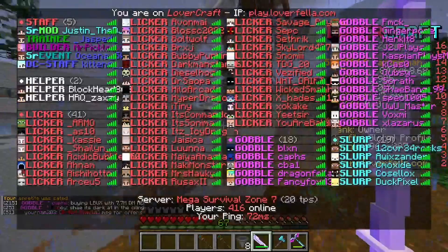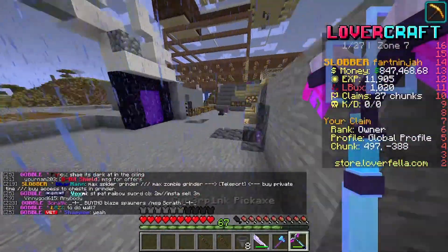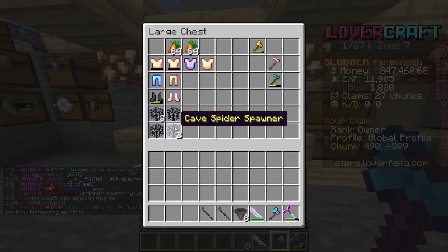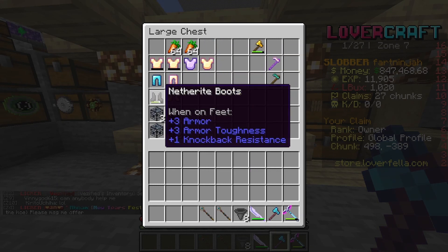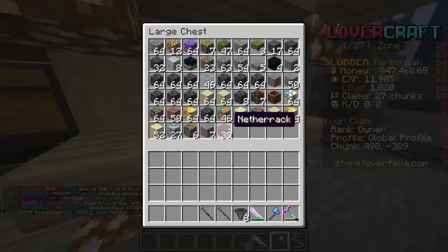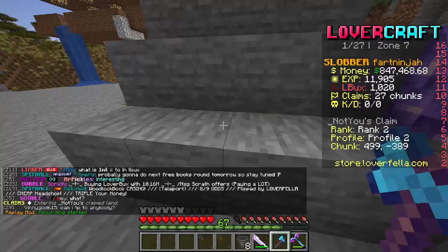Now we're going to go mining for a little bit because we need resources. Actually, first we'll tidy the base - let's look at these spawners and see which ones we have a lot of. We've got a couple of cow spawners but can't really do much with those. We might tidy up the base and put some steps in.